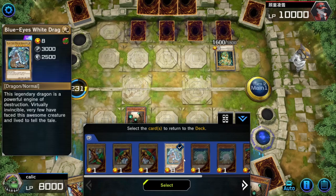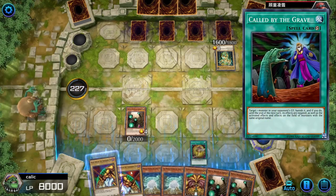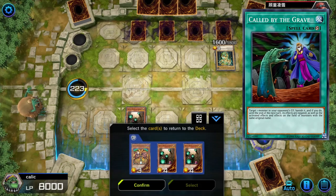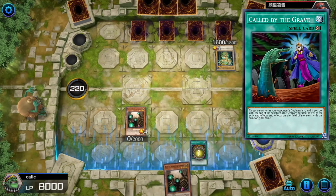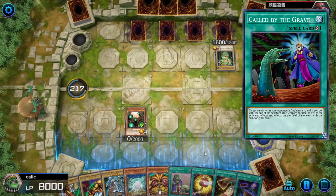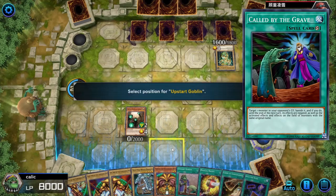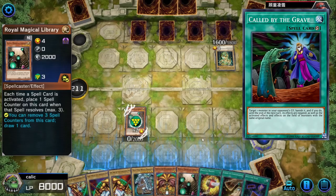Also, a really neat side deck card that you could even fit main deck is called By the Grave. It gives you counter play to hand traps and could allow you to win games that you would otherwise lose. And it being a spell also builds counters on the library. In a desperate situation, you could even just use it to get a spell counter if you need to draw one more card, so you could still get value out of it. Fitting them into the deck hurts consistency though, but in games two and three it's a really big deal because it's pretty safe to assume that they'll always side some hand traps in against you.